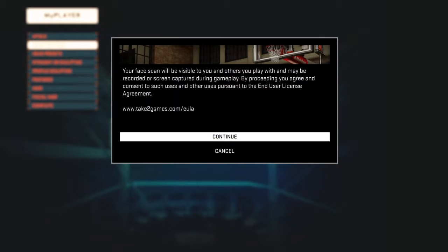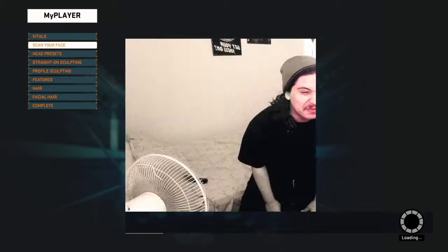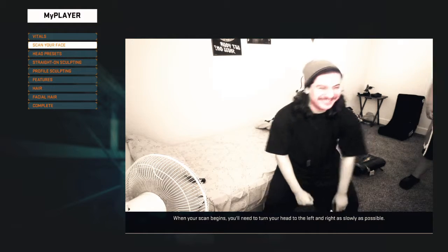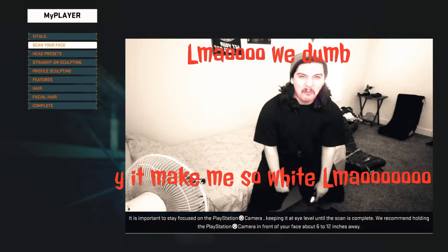Scan your face. Okay, hold on. All right, boom. To ensure the best scan, position yourself in as much light as possible. I'm already pushing. I'm already in position. But in general, the more light the better. Come on. And also be sure to remove glasses, hats, or other accessories, and pull back any hair that might cover your face. If I want to wear my beanie, I'm going to wear my beanie. When your scan begins, remember to turn your head to the left and right as slowly as possible. It's important to stay focused on the PlayStation camera, keeping it at eye level until the scan is complete. We recommend holding the PlayStation camera in front of your face about 6 to 12 inches away. The whole process should only take a couple of minutes.